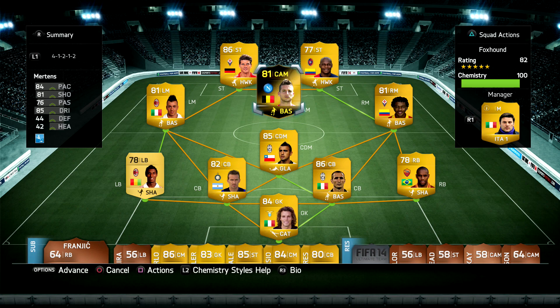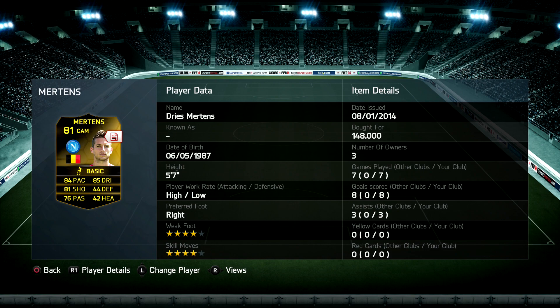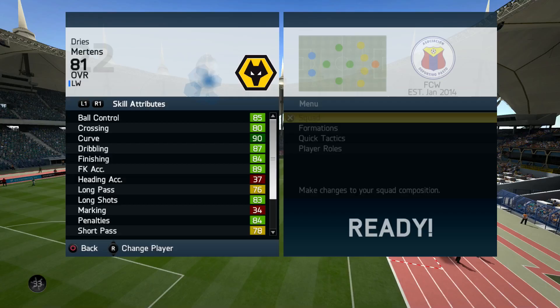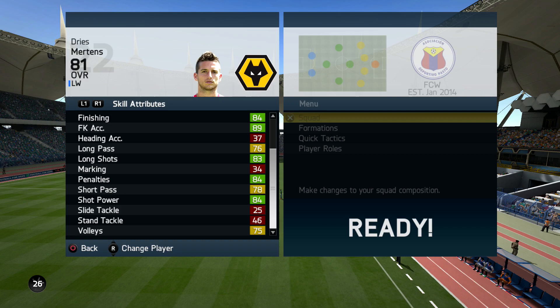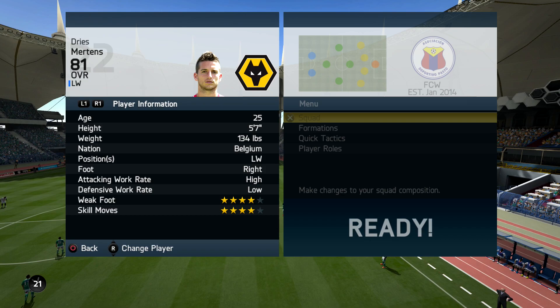Welcome back to another player review. Today we're looking at Inform Mertens, and it's surprising how many awesome center attacking midfielders Serie A has. It has Hamsik, Diamante, and now Mertens — there's so many. You could even move some central midfielders into the CAM role as well. Some people might have preferred Mertens to stay as a left winger, but he's a center attacking midfielder and that's how we're going to review him.